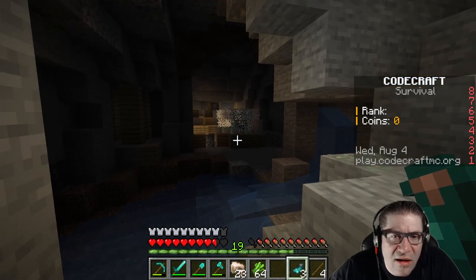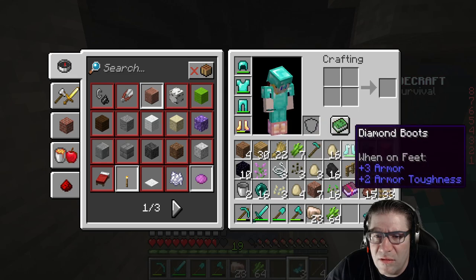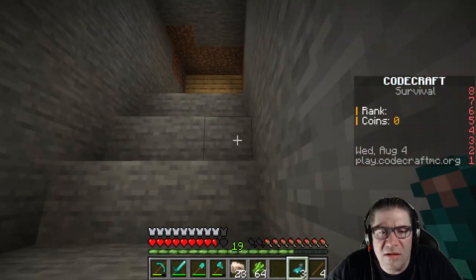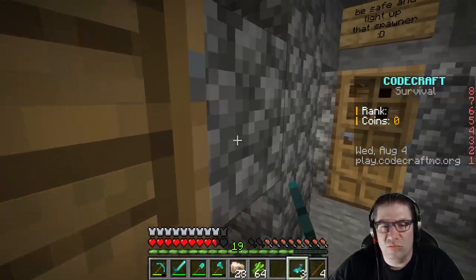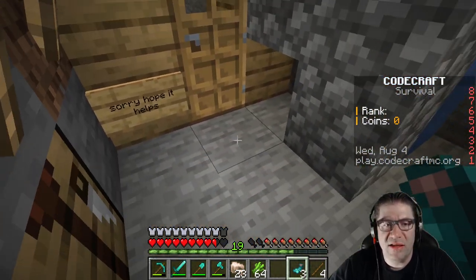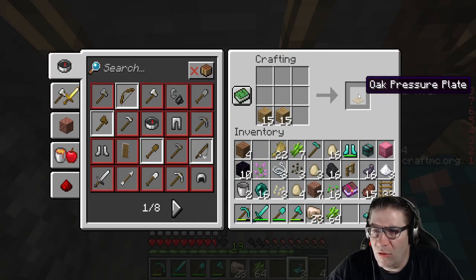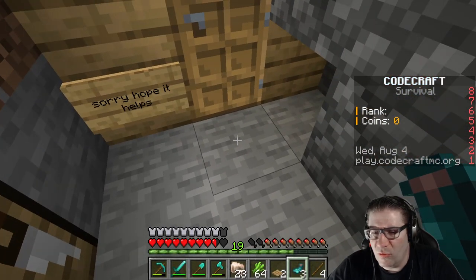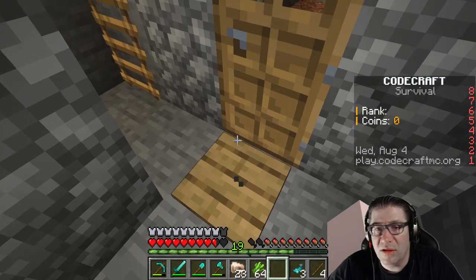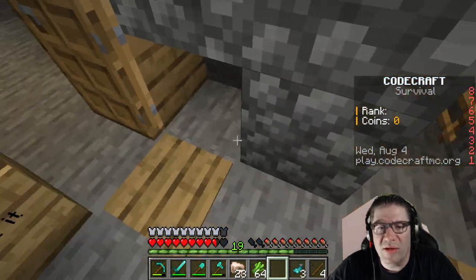Sorry, hope it helps. All of this should be claimed. There's a spawner right there and — I'm not going to do this yet. Everything should be claimed. I need two of those so we're going to put one right there — I don't want to open it right away.